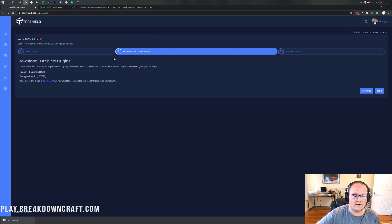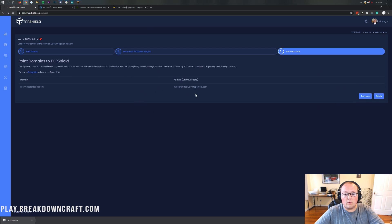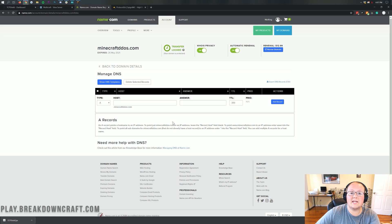Once you've downloaded and installed the TCPShield plugin, restart your server, then click next. Now it's time to point the domain. Copy the value under point-to CNAME, then come back over to name.com and click on Manage DNS. If you have your server already set up with a domain, you want to delete everything to do with that domain — all your A records, all your SRV records, anything related to your Minecraft server. Delete any A records and SRV records linked to your Minecraft server.